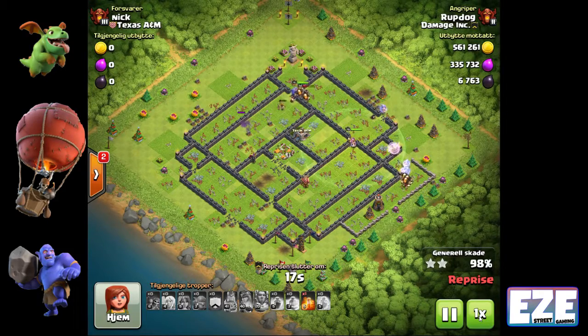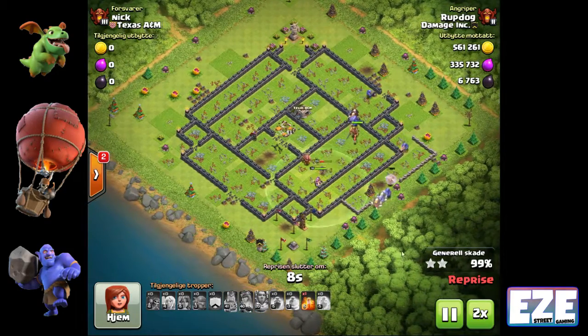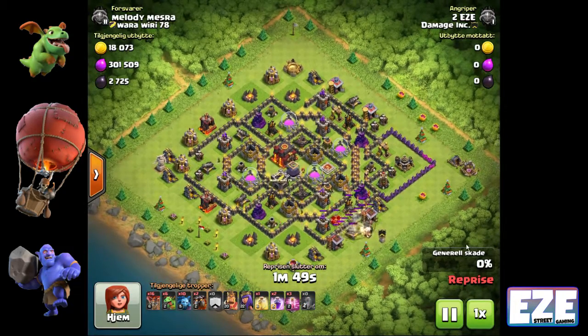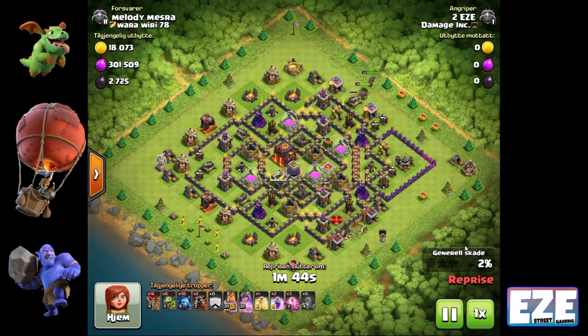As we wrap up Root Dog's attack, the next couple are town hall 9 LaLoon attacks. What you have to pay attention to with LaLoon is what you do with the kill squad or heroes before you drop the LaLoon portion. In these farm raids we used the heroes and a couple of baby dragons to take care of at least one air defense and the clan castle troops. Here, we put the heroes up top to take care of that top air defense and put clan castle giants on the bottom right.